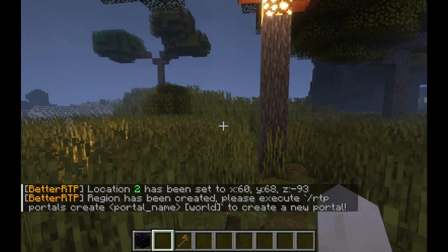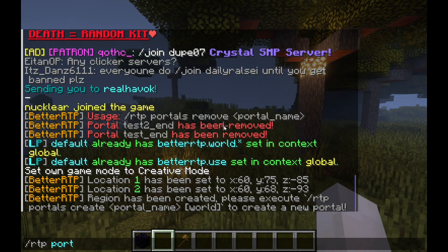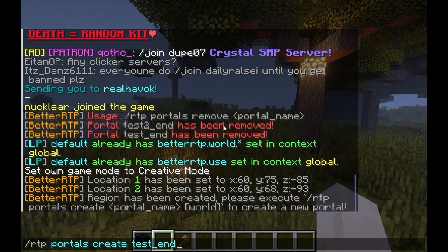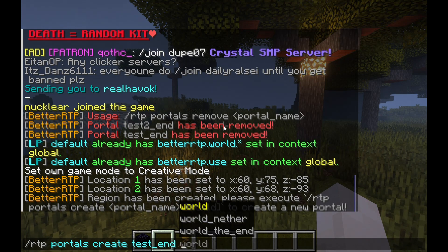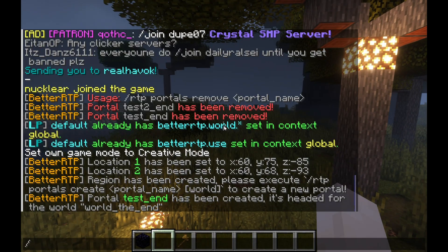Now we have to make a name and choose the destination. So type 'BetterRTP portals create' followed by the name of the portal. I'm going to name it 'test end' and set the destination to where you want players to be randomly teleported. And it's been set.